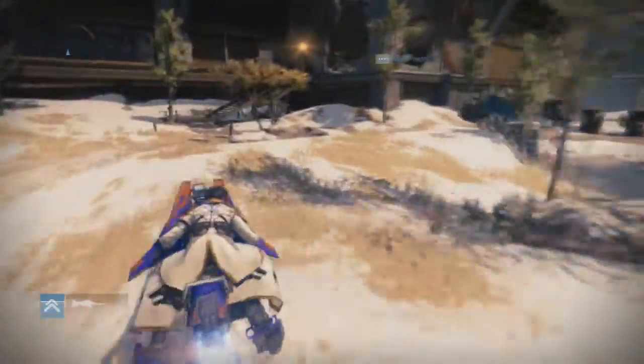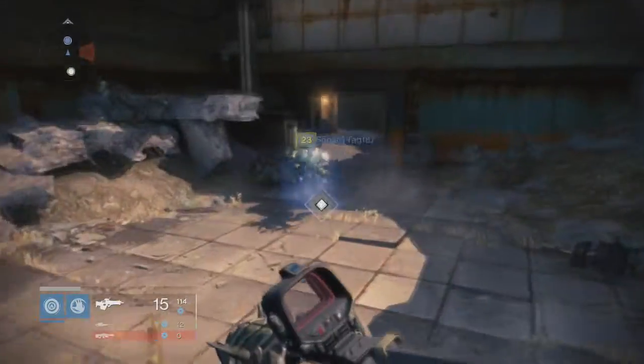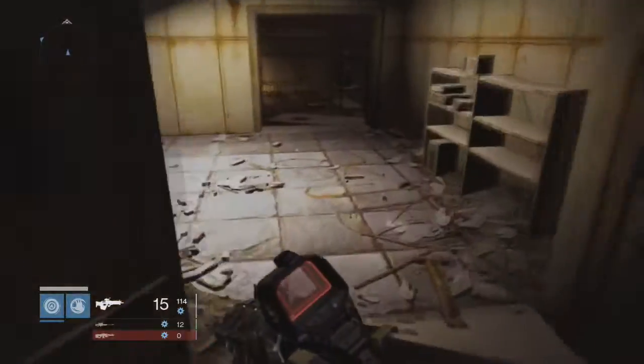Hi everyone, it's Rude Onion, and today I'm going to show you how you can get a little extra grimoire by killing targets that you can find on Earth, Venus, and the Moon. These targets are not associated with the wanted bounties that you can get from Petra, so for most people they're going to be entirely new targets. Free grimoire, yay!